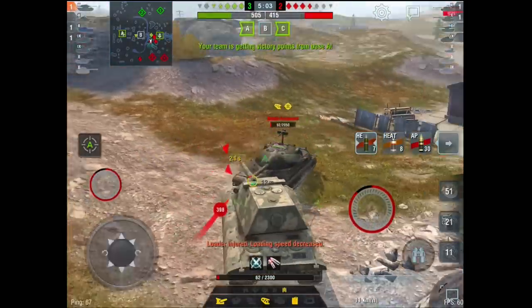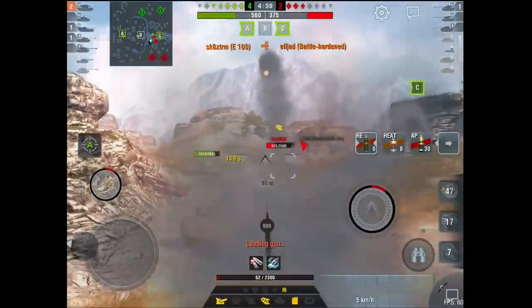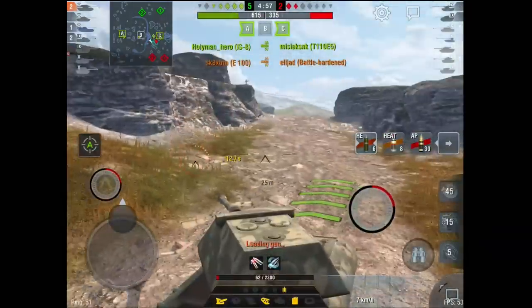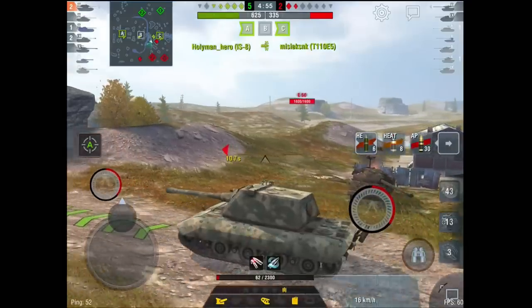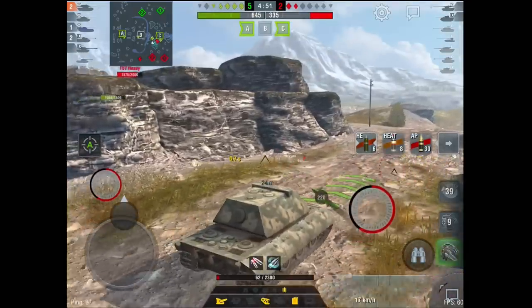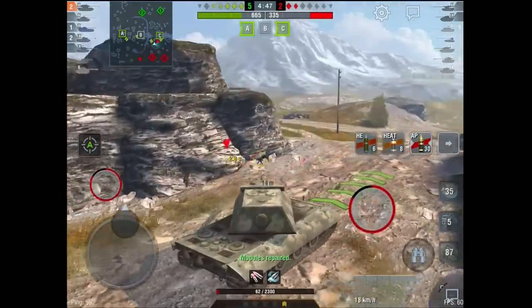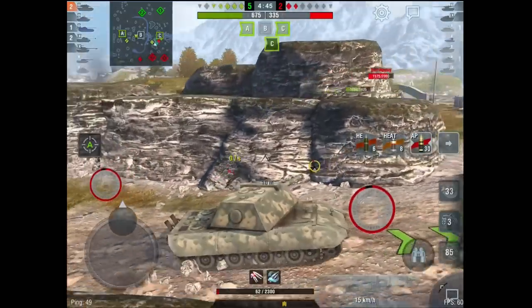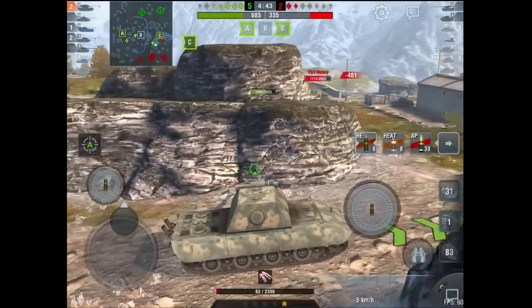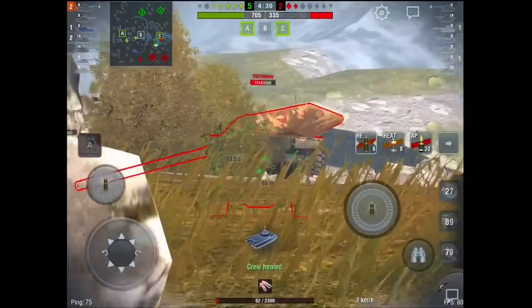I know it seems obvious finishing off tanks with HE, but watch. He tried the same thing on me that I did on him. Yes, his gun is smaller — however, if he had gone for the bottom of my turret, my lower plate, or the front of my hull, he would have killed me. But he hit my gun, so it did virtually no damage, which allowed me to continue on with this game and do a lot more harm with my HE.